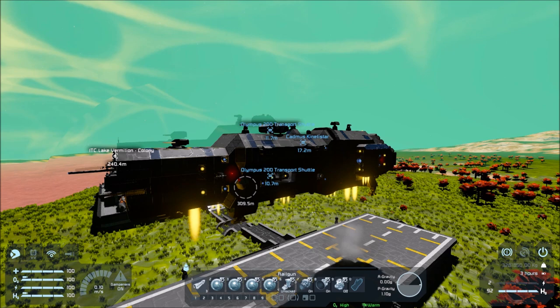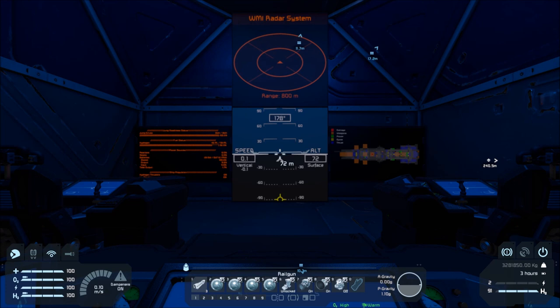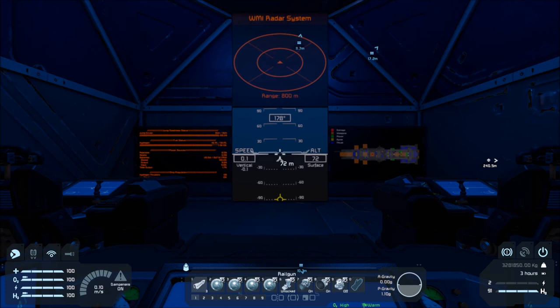The reason why this is happening is because, for whatever reason, the inertial dampeners are not accounting for the extra mass that's been added by the docked vessels. Again, this is more obvious with smaller vessels like the Cadmus than it is with the larger ones, but can easily be replicated in-game.